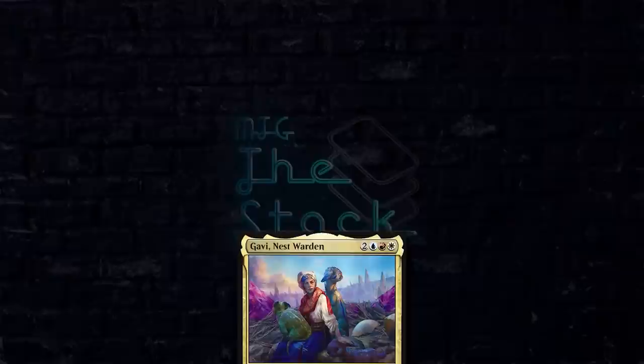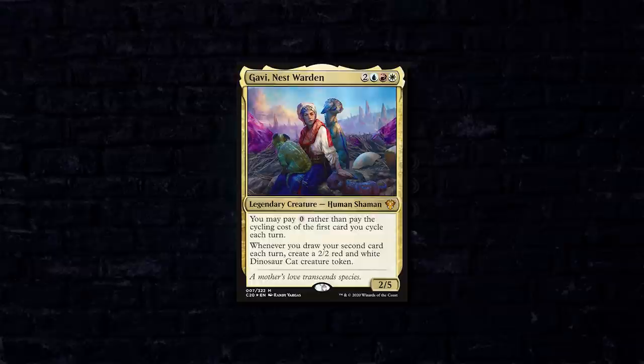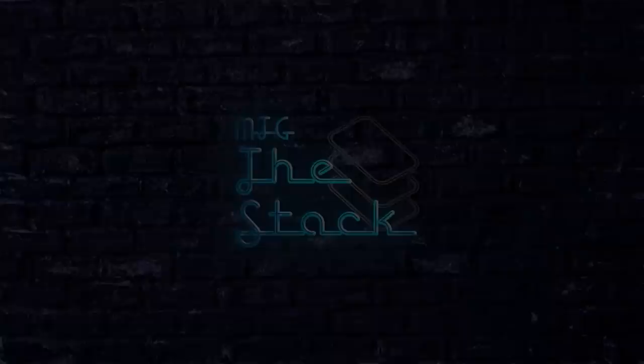Next up we've got me — I'll be playing my Gavi, Nest Warden build. A lot of you that have been watching the channel for a while are probably familiar with this deck. It once had a budget cap of $150, but for the purposes of this video I've removed the budget restriction. It's still the same type of build: I want to use Gavi in conjunction with a bunch of old cycling spells to set up some wonky on-board combo to win the game by drawing my deck infinite times. I kept a seven-card hand with a Forsake the Worldly, a Mage's Guile, Cloud of Fairies, Valiant Rescuer, a basic Plains, Arid Mesa, and Command Tower.